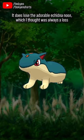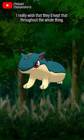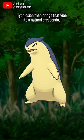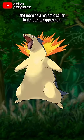It does lose the adorable echidna nose, which I thought was always a loss for this evolution line — I really wish they'd kept that throughout the whole thing. Typhlosion then brings that vibe to a natural crescendo, using the flames less as spikes and more as a majestic collar to denote its aggression.